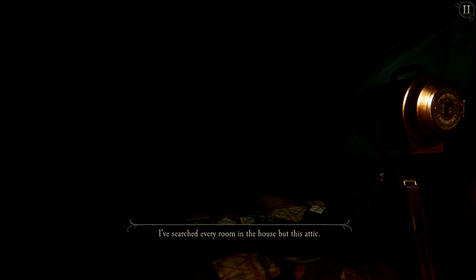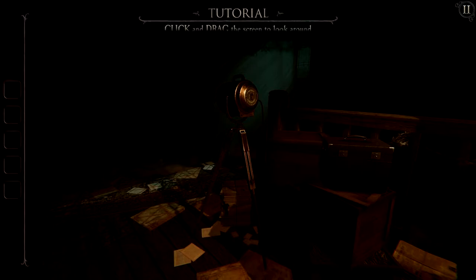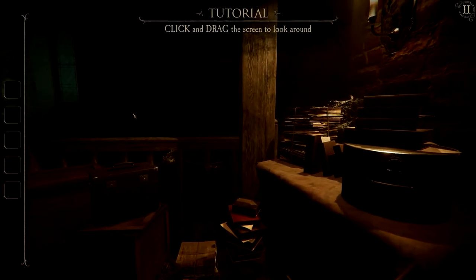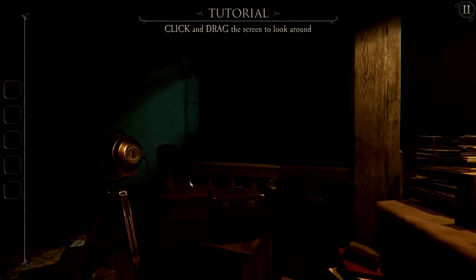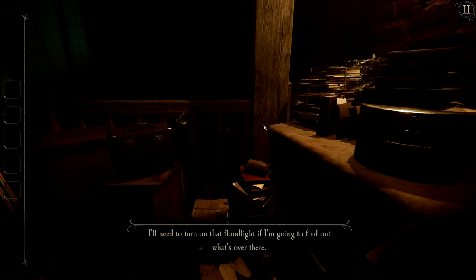The game opens: "I've searched every room in the house but this attic. I won't get much further in the dark." The on-screen prompt says to click and drag the screen to look around — these are the same controls that were in the original trilogy on PC. If you're playing on mobile, the controls are just tapping and dragging your finger around the screen to turn.